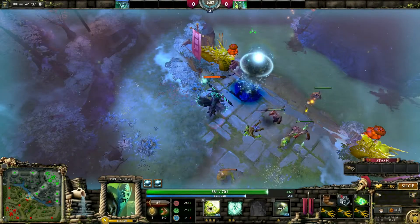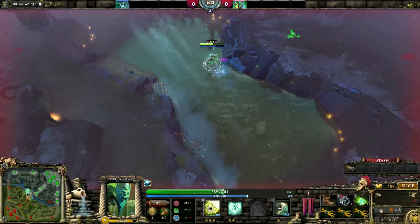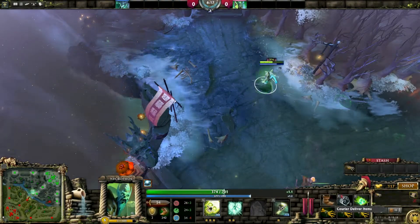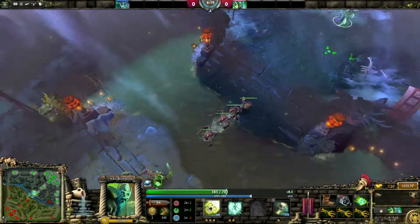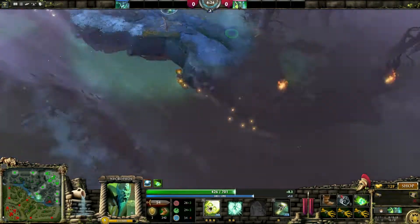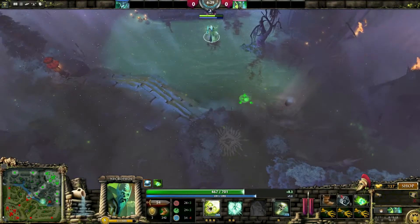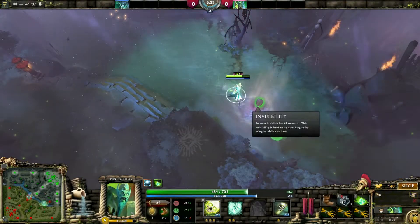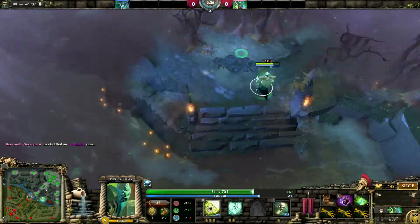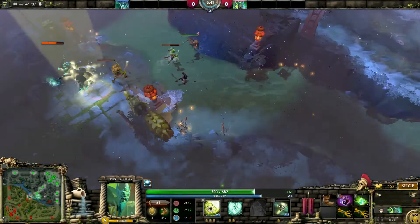Now he's back in lane, a little annoying. He can chase me down so I shouldn't be in too bad a situation. Though he's now grabbed the top rune and I can't contest that, so we venture down to the bottom rune. An invisibility rune — that's big. That is a really big rune to have right here, because it means we can pretty much catch him out with the element of surprise.